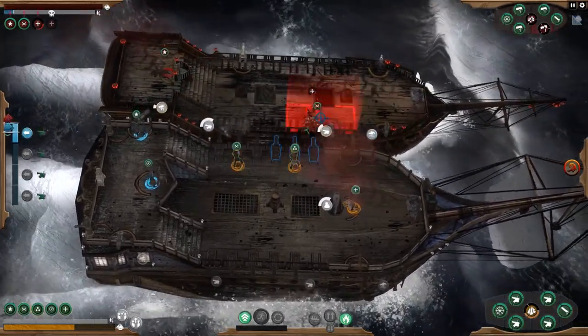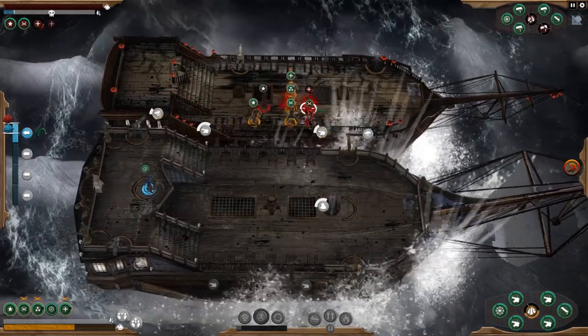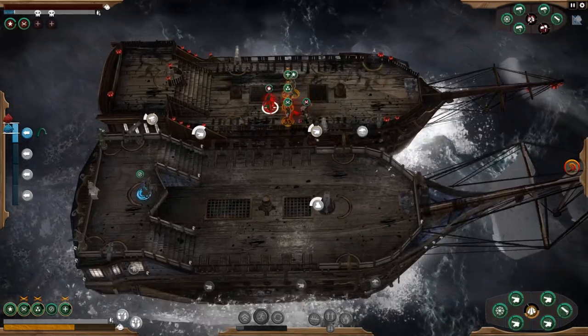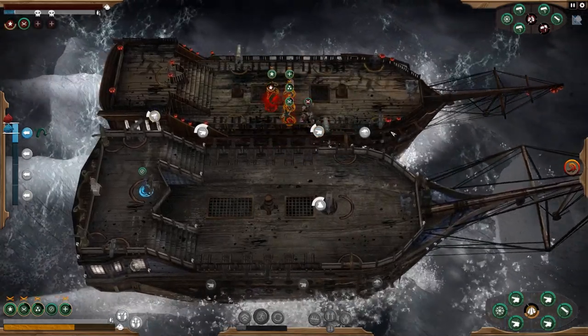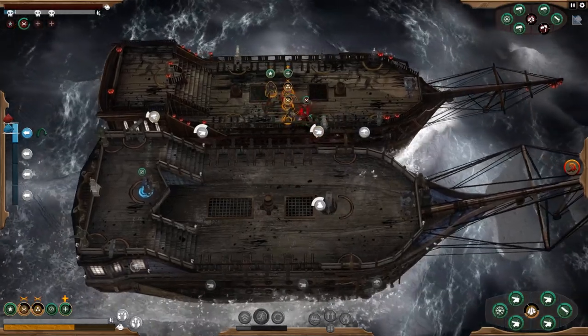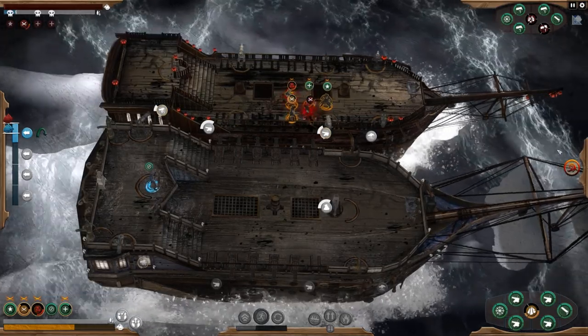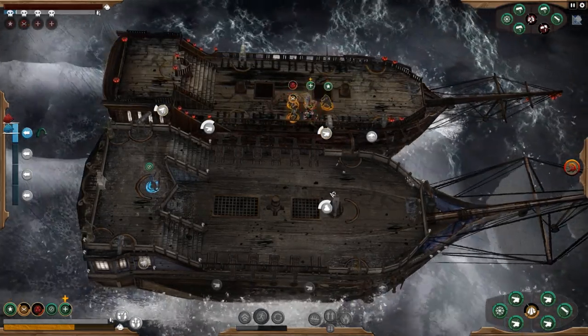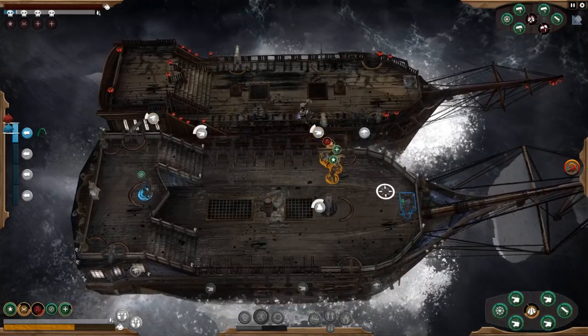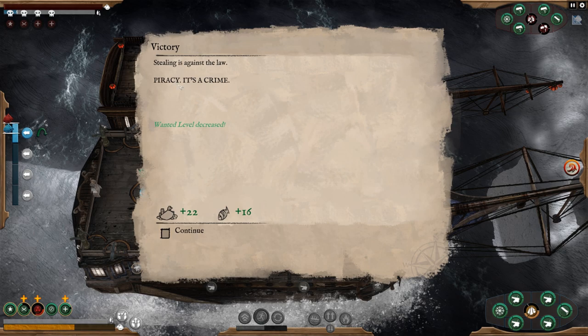As soon as we get within range we can see their health. I'd like to maybe board — so let's board. We brace for impact and bang — crash on the side of the ship. Everybody get on board — we jump on board and start assaulting them. We've got cutlasses. That person is taken out. We tell them to go over there, and we are wounded a little bit, but we have managed to take out all of the crew. So — piracy, it's a crime, stealing against the law. We've got some food and some gold, and our wanted level has decreased.